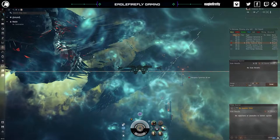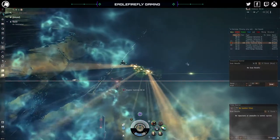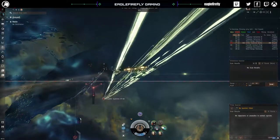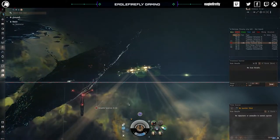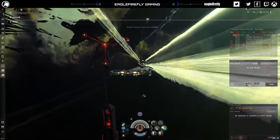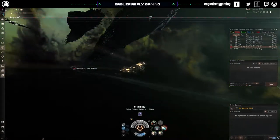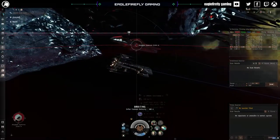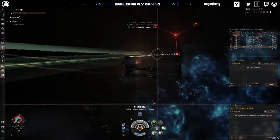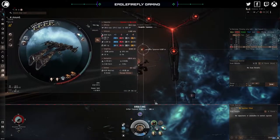This is a Tyrannous — an interesting start to the video. The problem with the Tyrannous is obviously its high damage output. We need to keep high transversal on it, and once we get under the Tyrannous guns we're absolutely fine. We just need to keep high transversal, otherwise it's going to one-shot us pretty quickly. We'll orbit at 500 — that should be close enough and we can start getting to work on it.